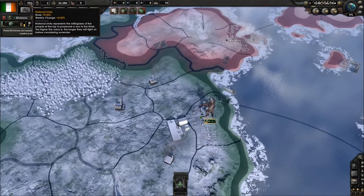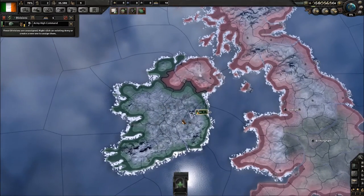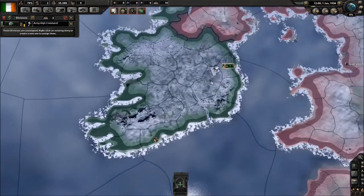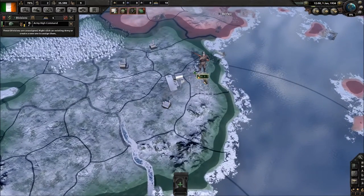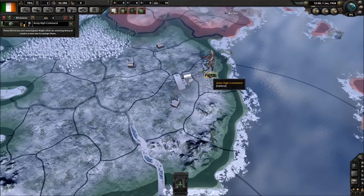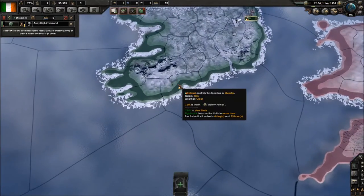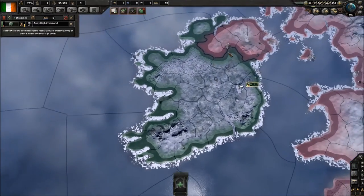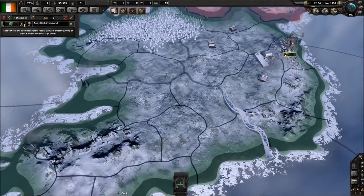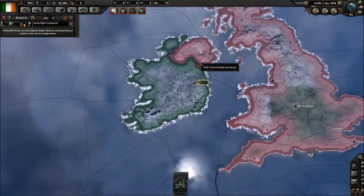This is your national unity. National unity determines how much of your territory can be lost before you surrender. Ireland having 70% national unity can lose 70% of its victory points before it surrenders. With Dublin being worth 5 victory points as the capital, and Cork being 1 victory point, you can lose Cork without Ireland surrendering instantly. However, you could not lose Dublin without surrendering or fighting guerrilla warfare until you're liberated by a friendly faction.